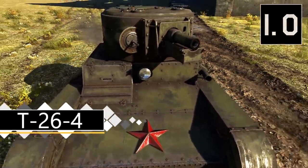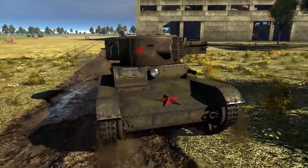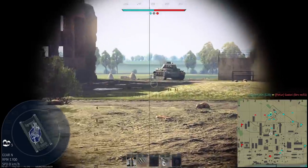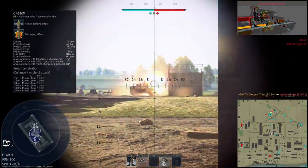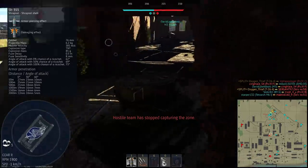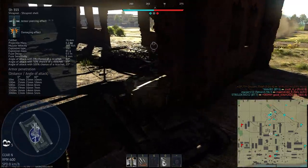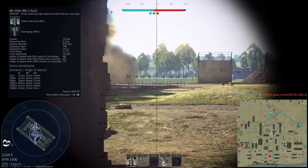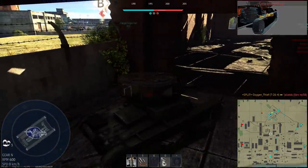Next up is the T26-4, a variant which uses the same hull but with a completely different turret and cannon. Mobility and armour thickness are functionally the same. Of course the main talking point here is the gun — this version uses a 76mm howitzer cannon, which has terrible penetration but huge damage potential. Stock it comes with two rounds: an HE round which is pretty useless against armoured targets, and a shrapnel shell. Shrapnel shells are basically just APHE with a different icon, causing more fragments but with not great penetration, so it's not really worth using after you unlock the APHE round.